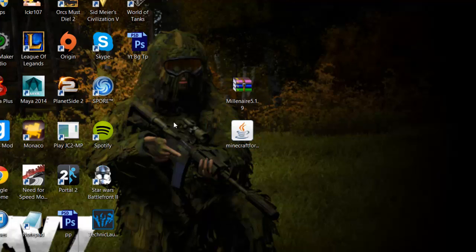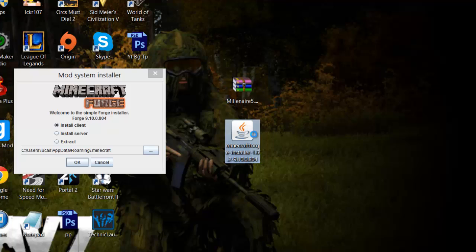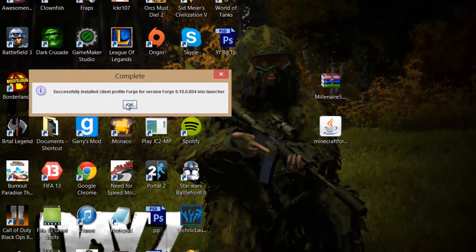Installing Forge is really easy. Just double-click on it. If it's saved as another file type, right-click and open with Java. Make sure the 'Install client' radio button is ticked, and check that the path in the text box ends with slash .minecraft. Once that's confirmed, press OK. It will complete quickly — that's part one done. You've now installed Forge, so just press OK.